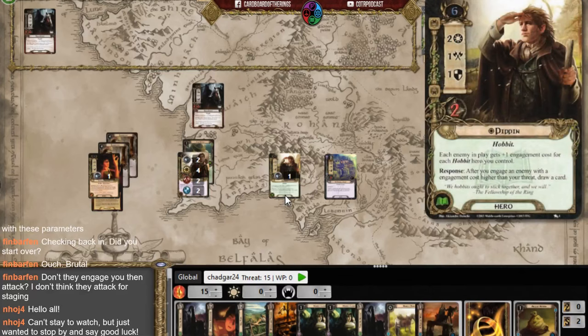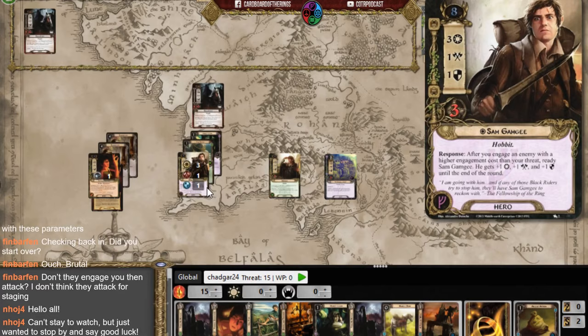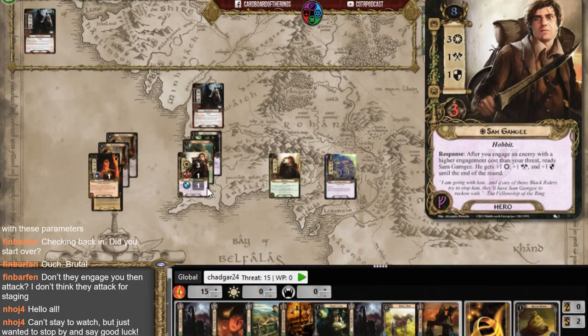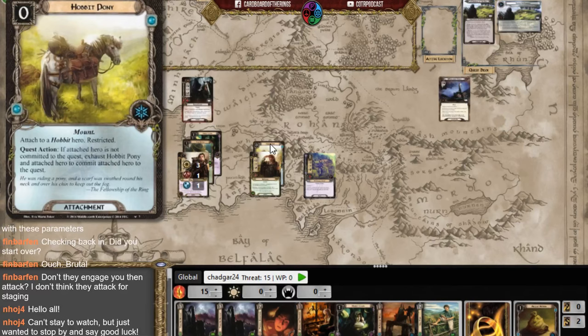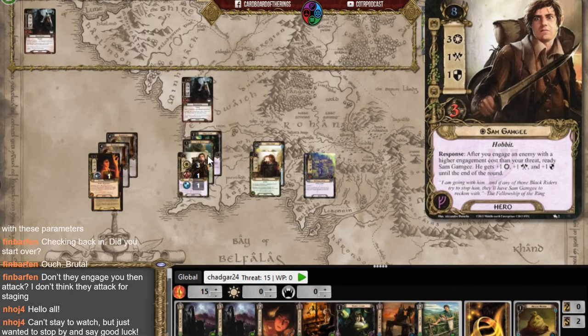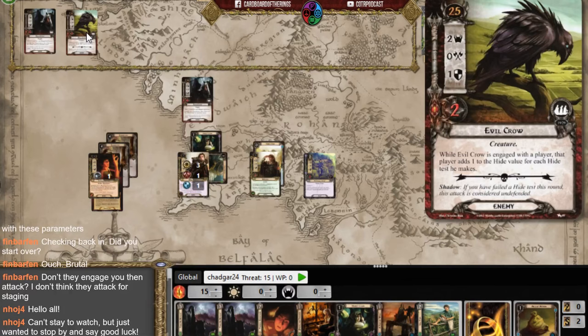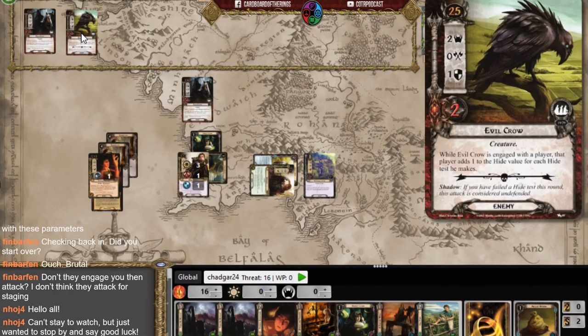I'm placing two Resourcefuls and a Hobbit Cloak on Sam. After debate I put the Hobbit Pony on Pippin so I can send Sam to the quest and use Pippin if needed. Sam commits for three willpower. We're up against six threat, so five against six — I fail by one and raise my threat. A bird enemy appears: while it's engaged, that player adds one to the hide value for each hide test.